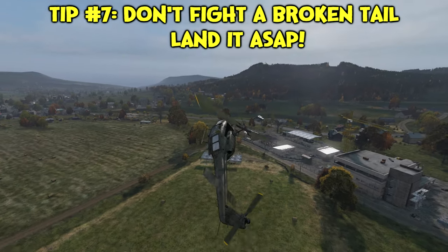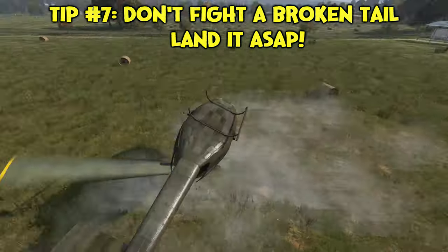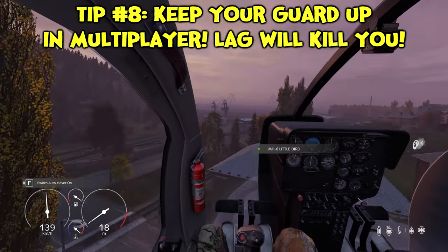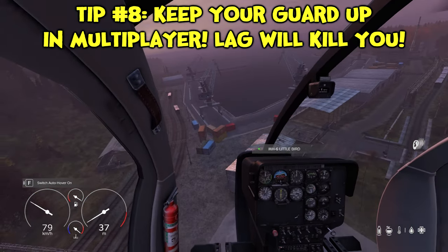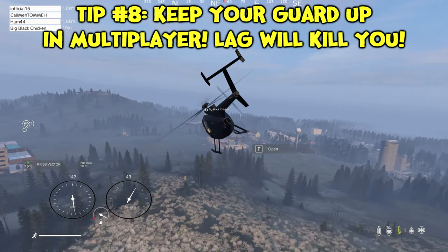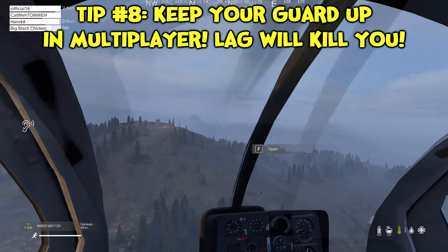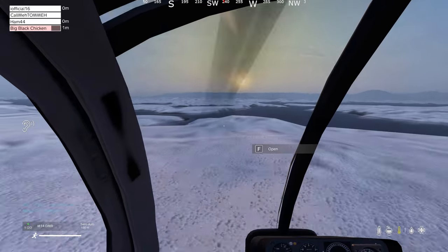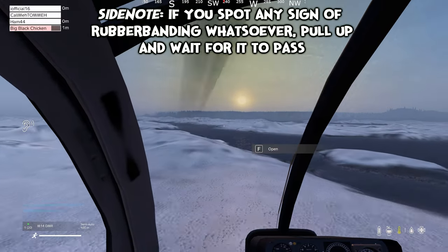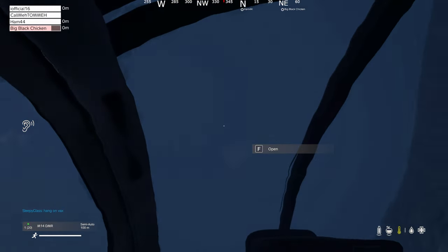If you lose your tail rotor, just land ASAP — when the tail goes, it really goes. In multiplayer, there will be heavy network lag. Please ensure you fly at a relatively reasonable height — as you saw in that first clip, all the other players may be seeing something completely different to what you're seeing. They saw me flying at one meter altitude over the top of the icebergs, whereas for me I was a good five or ten meters above the ground. That's the gamble you take with modded helos.